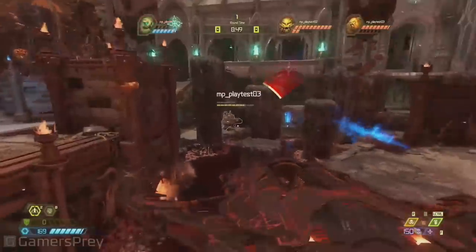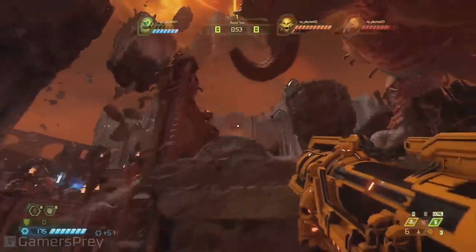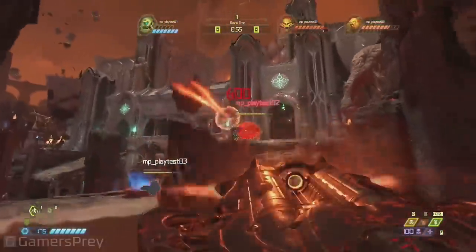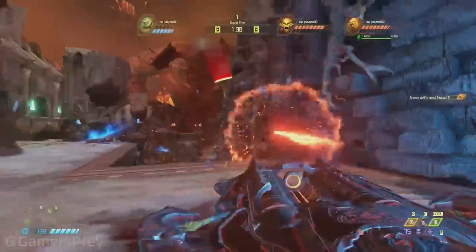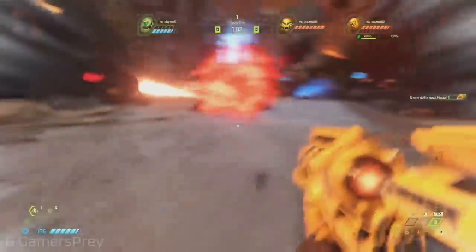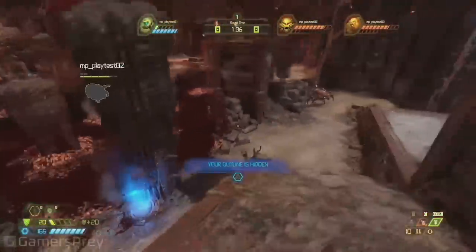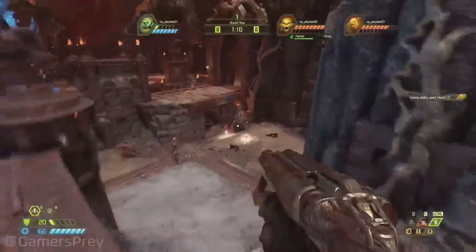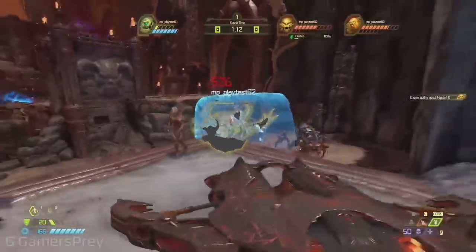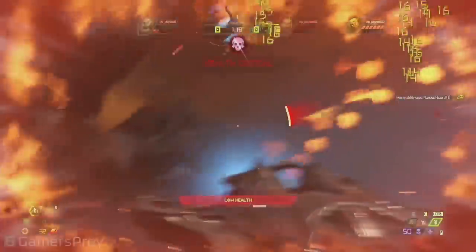You just saw him go through a teleporter. There are a couple of teleporters usually on either side of the arena, strategically positioned. He backed into it and is now replenishing his health. The teleporters, along with the monkey bars and jump pads, can only be used by the Slayer. It really makes him very aerial through most of these maps.